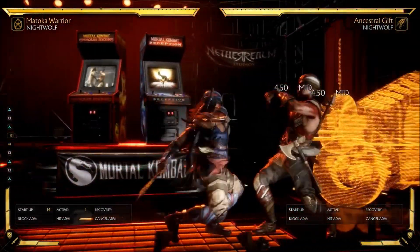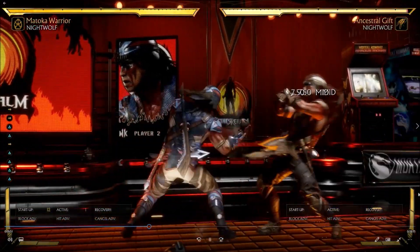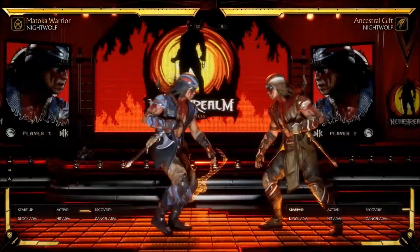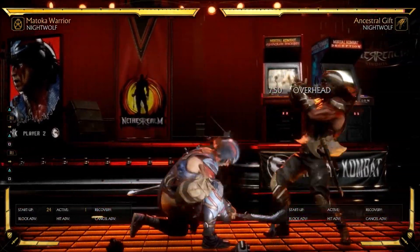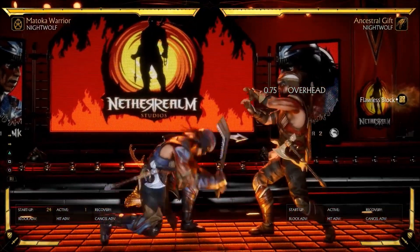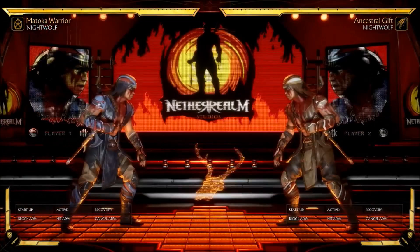Negative 13 on block — that's pretty punishable, probably not a string you're going to want to be doing on block. The frame data isn't really shown so we kind of have to just test out each move and see what the in-game frame data says. This is his overhead safe string — the overhead on its own is quite punishable, but the string itself is negative six on block, which is safe. He actually can't complete the string if it's flawless blocked at the beginning, which is kind of interesting.